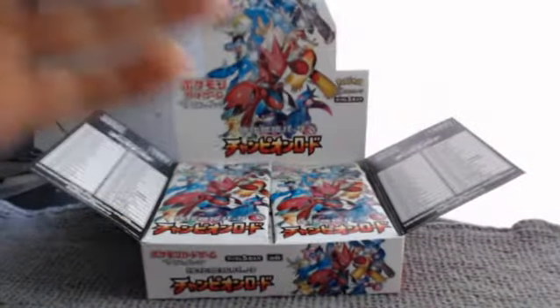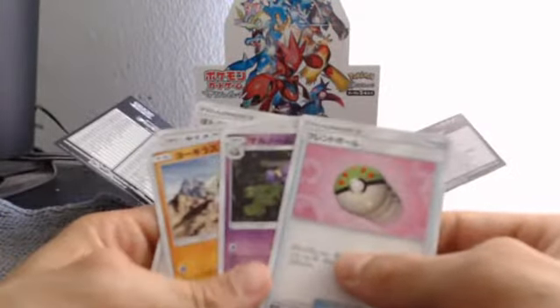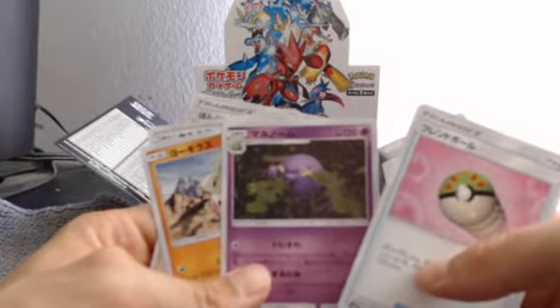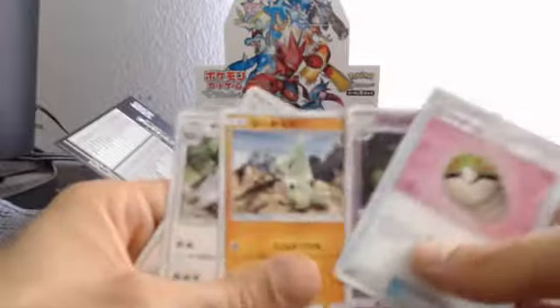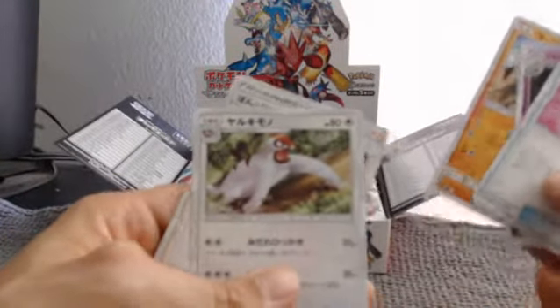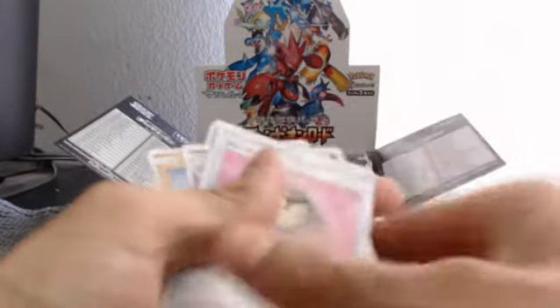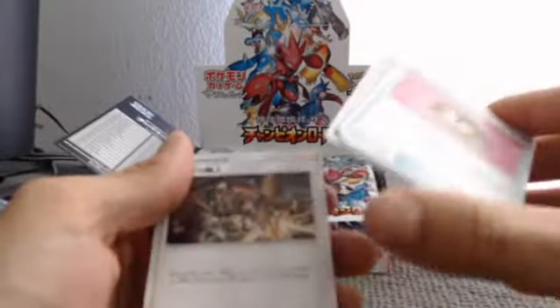Opening these guys — there we go. What is that? What kind of ball is that? We got an evolution of Gopin, a Larvitar, a Vigoroth, and a trainer of some sort. Too bad I don't know any Japanese. Let's see where the rare is — how do we know it's rare?